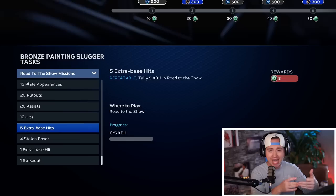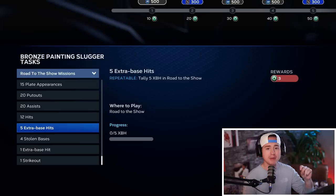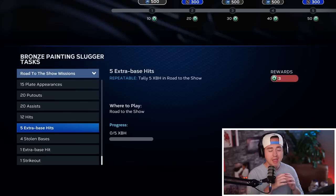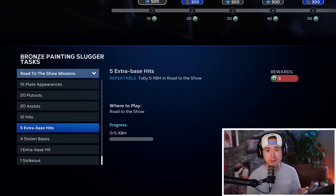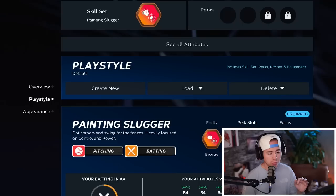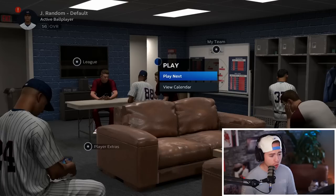Looking at the hitter path again: the 12 hits and 5 extra base hits missions are both repeatable, but if you finish them within a game and play the next game in a series without backing out to the main menu, that mission will not roll over and start counting again. After every game, back out to the main menu to ensure it tracks again for next time. If you ever notice no progress at the end of a game — it happened to me after getting to a new tier — restart your console and it should start tracking.